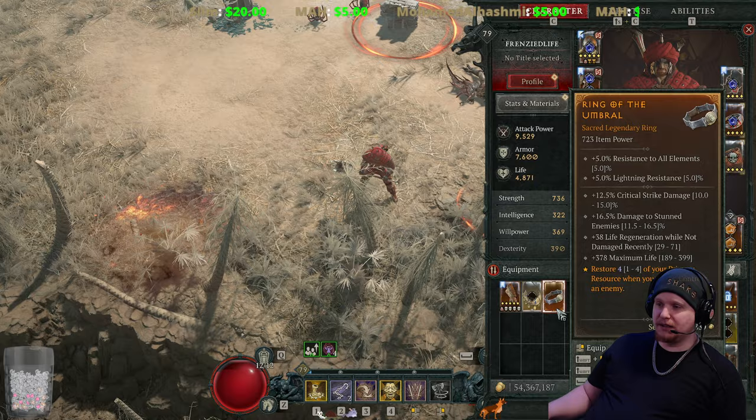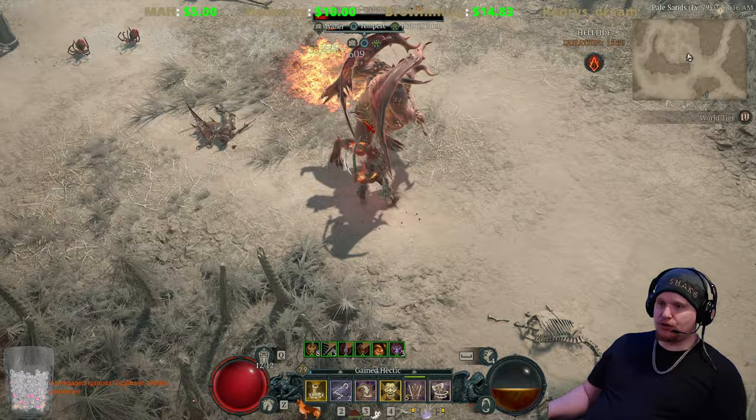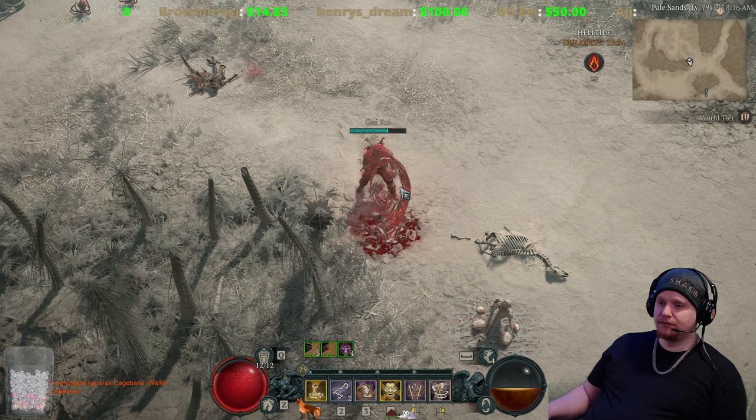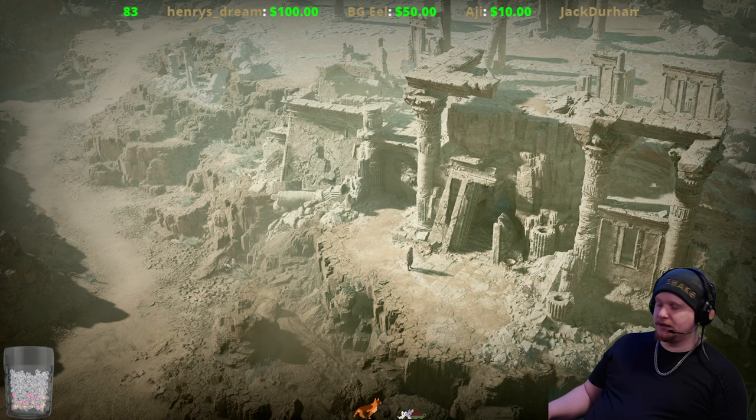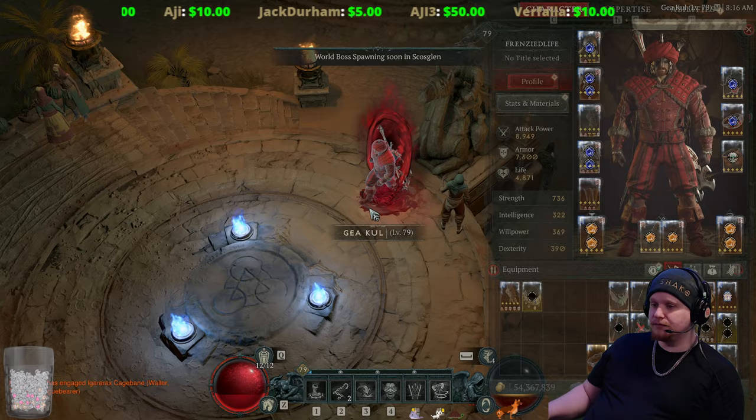Oh nice, a little Ring of the Umbral — I like that. Oh, this is a Helltide, let me get out of here. This is my Frenzy Barbarian, not a Whirlwind Barbarian — he's a Frenzy Barbarian, and that's why I murdered that monster with my Frenzy.